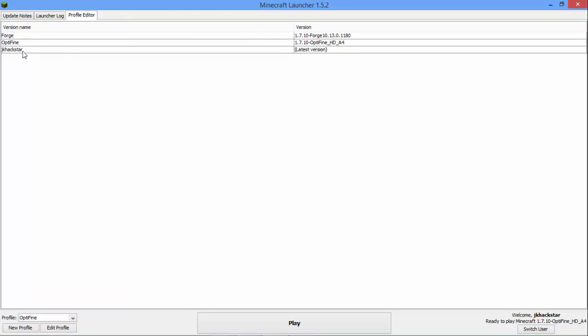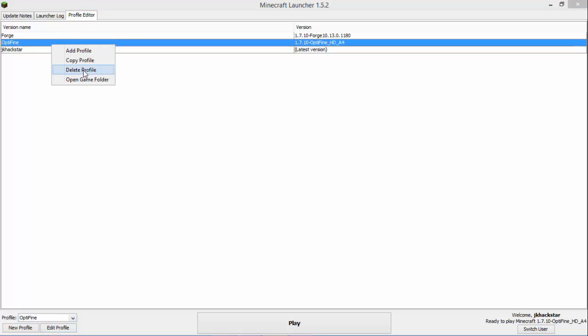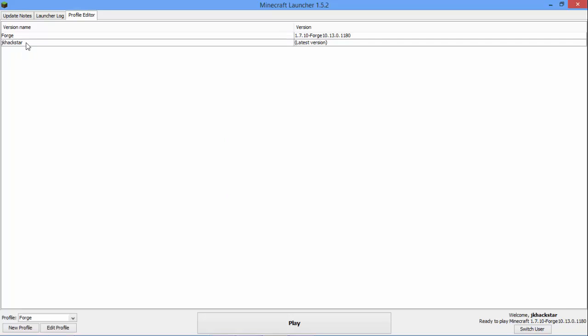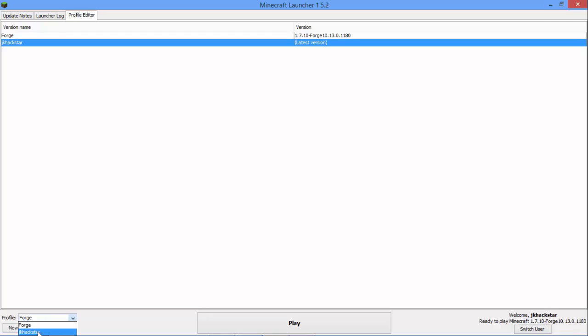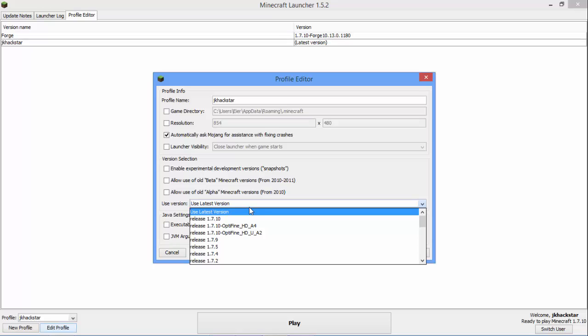If you don't want the Optifine profile, you can right-click and then click delete. Otherwise, go into the profile you usually use, click on edit, go into the version selector, and click on the Optifine version.